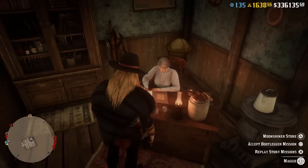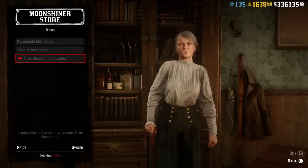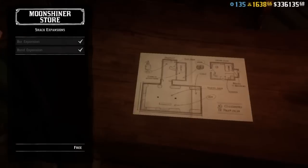Now we're going to run over to the Moonshine Shack. Items are on sale — Toxic Moonshine pamphlet. And that's it for them.